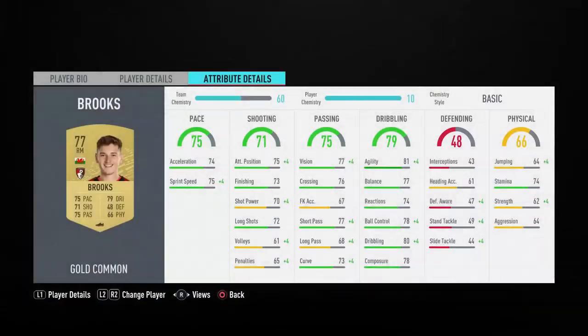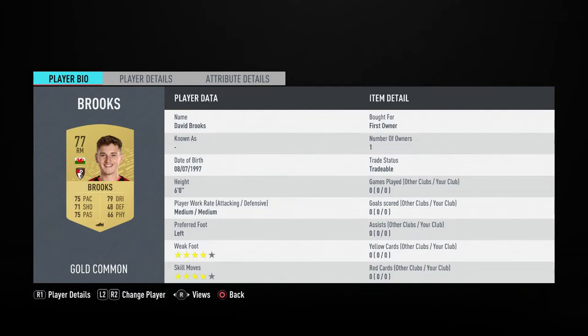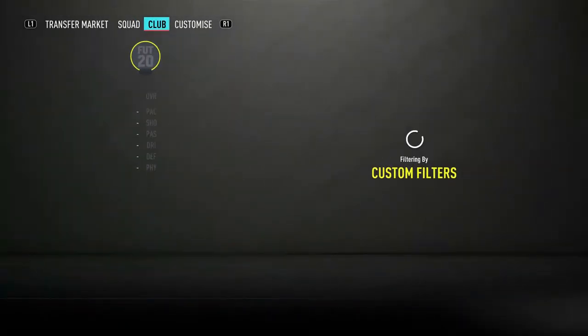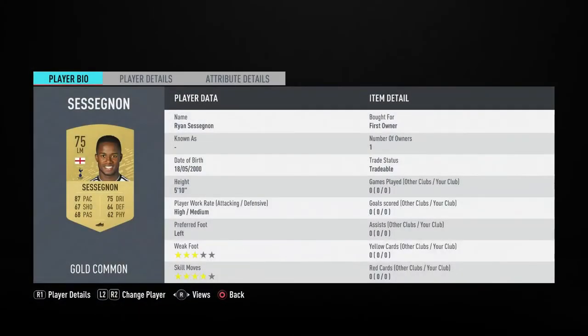Next player is Brooks — another starter player. He's got four-star/four-star, medium/medium work rates, six foot tall, with well-rounded stats: 79 dribbling, 75 pace, 75 passing. He's only worth 500 coins, so you can't really go wrong. Most of these players are just quite cheap and affordable for people doing early Road to Glories. I'd probably use this as a squad battles squad personally.